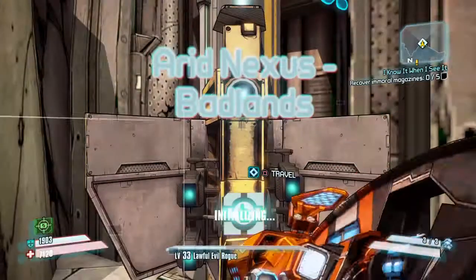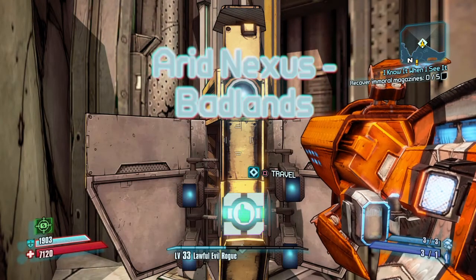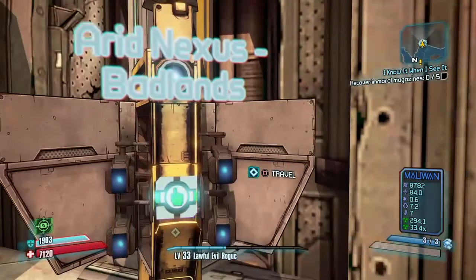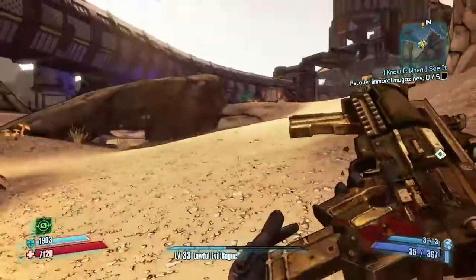Today you will be needing to go to Arid Nexus Badlands. To get to this place you need to keep going through the storyline — you'll eventually end up here. It only needs one quest, and it's a main quest that you need to do.